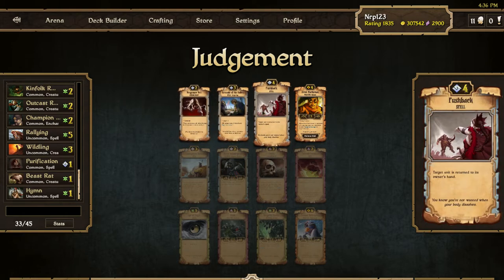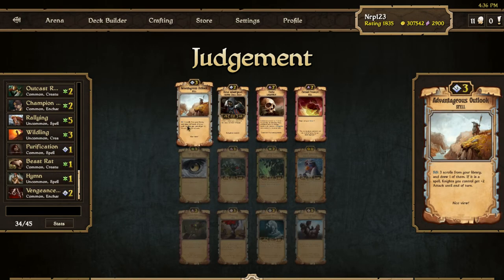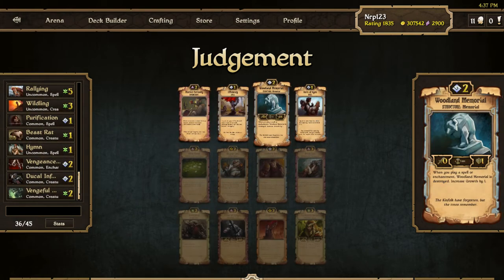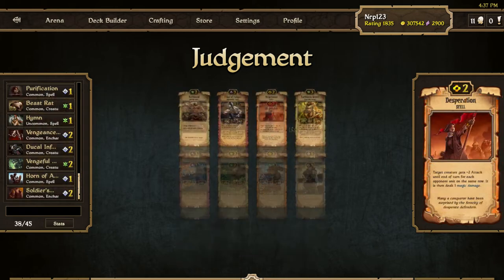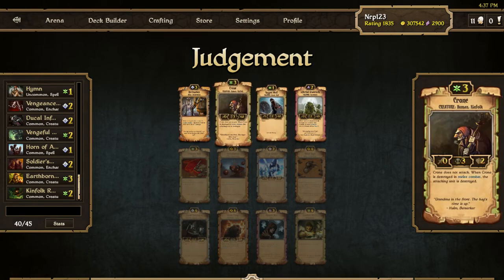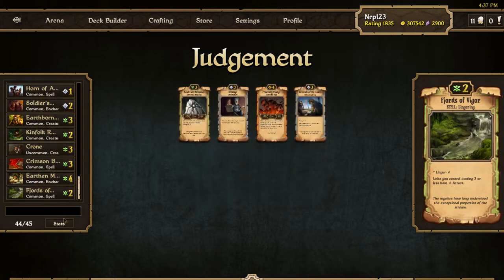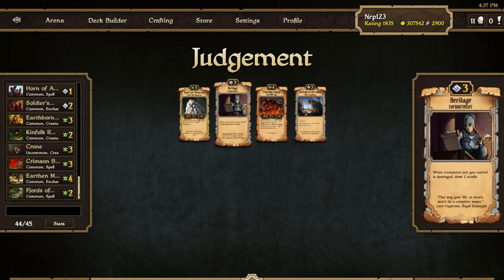Another Vengeful Vetter, which is good. I'll take the Vengeful Vetter. I took the Vengeance Veil up there as well. Duke of Vengeance or Vengeful Vetter — Earthborn Keeper is good. Another Horn of Ages. There's another 2-drop. Earthborn Keeper, Kinfolk Ranger — Earthen Mirth is nice for this deck. Crone offered. Crimson Bull is pretty good. Earthen Mirth, Fjords of Vigor. So close to Mono. Do I want to go Stone Pact? I'll go Heritage.